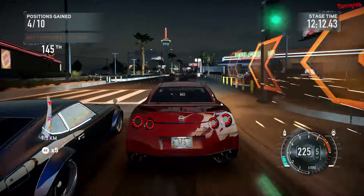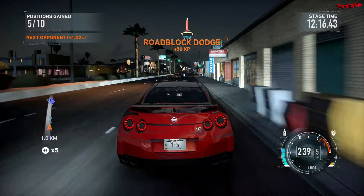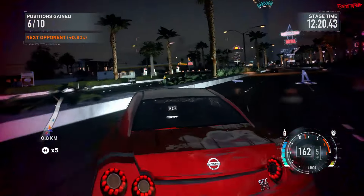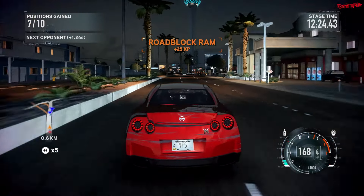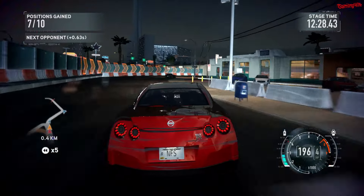We need another roadblock ASAP. Request 10-73. Copy that. Units got 10-23-4 roadblock. Target, come in. Get out of the roadblock, get moving. Get moving. Get moving, get out of the roadblock. No!